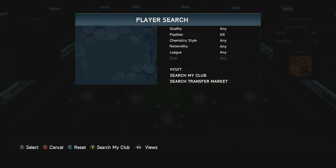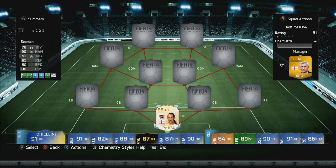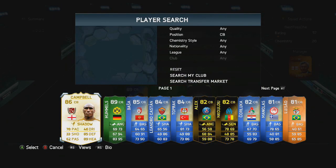We start off with our first Legend goalkeeper, the 88 rated David Seaman — the ex-Arsenal Legend. In the centre position on the left hand side we go with Team of the Season John Terry, and in the middle we go with another Legend which is Sol Campbell.